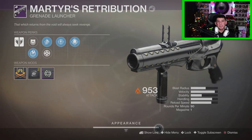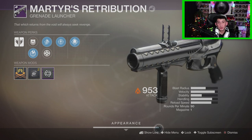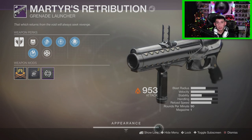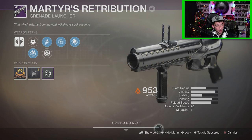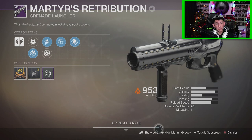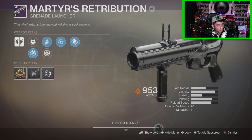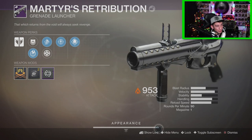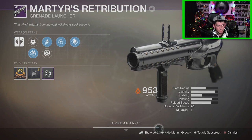Guardians, that's gonna do it for the video. My final thoughts on Martyr's Retribution — this is a very cool grenade launcher, the first of its kind. It's so new and unique that not a lot of people are expecting it; the whole Thermite Grenade animation thing catches people off guard, and it does a lot of damage — 130 points, more than half a Guardian's health. It's real easy to switch to your primary and clean them up, so this thing gets a big thumbs up from me. I got a pretty decent roll — maybe if I had Auto Loading Holster and Demolitionist I would have preferred that, because when you put it away it'll automatically reload.